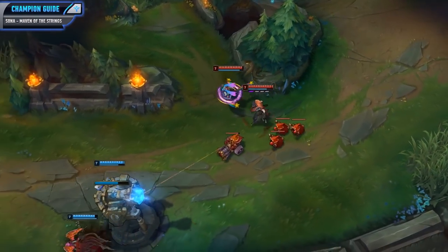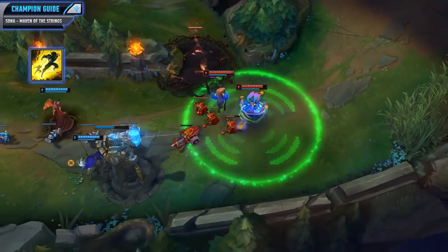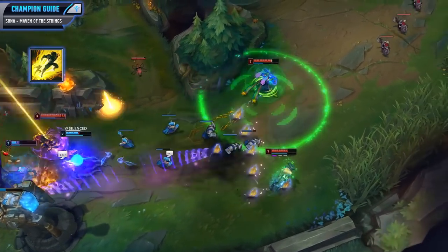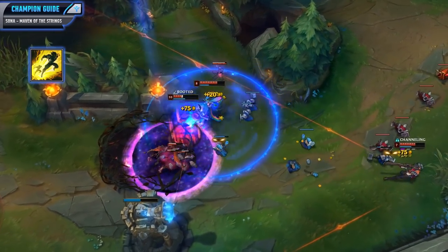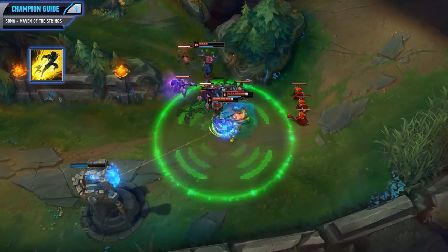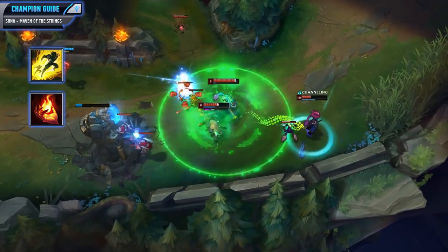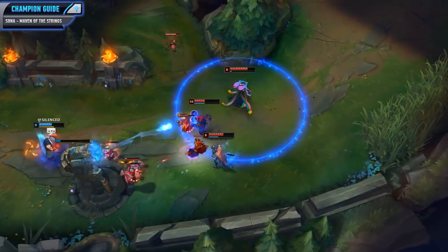For your summoner spells, first you want to pick up Flash. You are a pretty immobile and squishy champion, so Flash can be used throughout the game to save your life if you get caught in a bad position. You can also use it offensively to find a really good angle for your ultimate and stun a whole enemy team, giving your team a massive advantage. For that second summoner spell I'll pretty much always go for Ignite — it adds nice kill pressure and is generally great against heal, so it's really solid in the bottom lane. Against high damage champions you could go for Exhaust, but usually I will stick with Ignite.